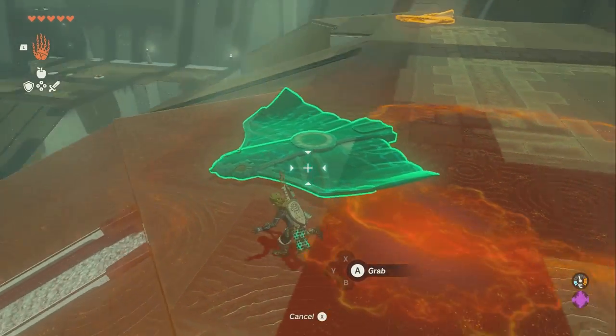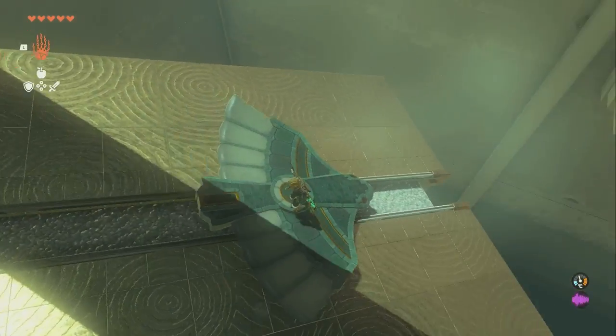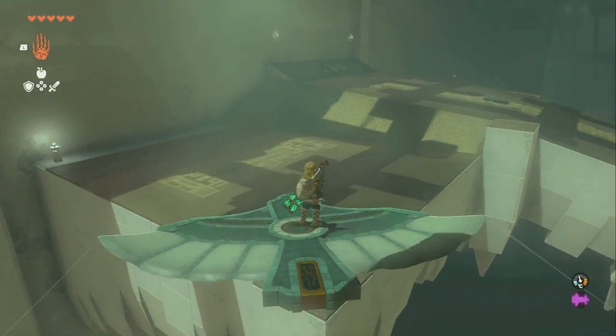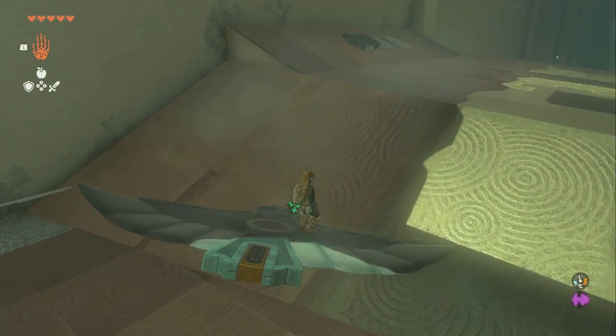We're going to take this wing, grab it from the front like this, and then drop it so it falls into us — that way we don't just lose it. Then take it over here; it doesn't really need to go the whole way, just however far works.